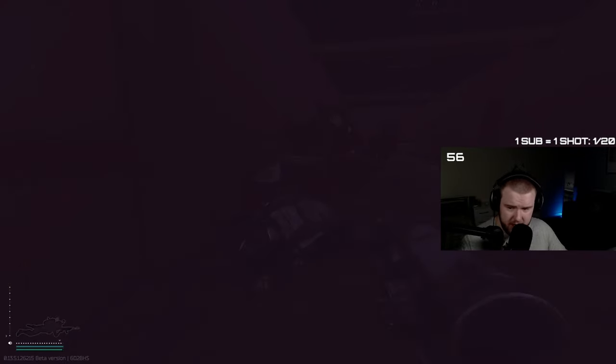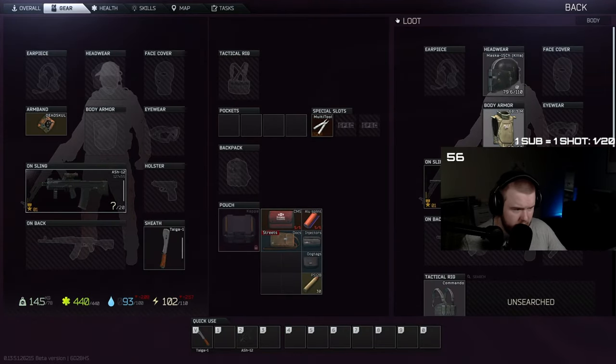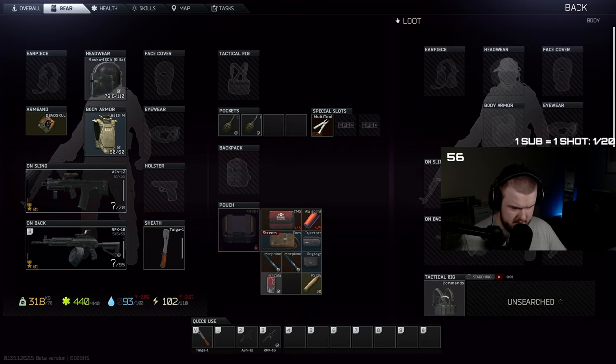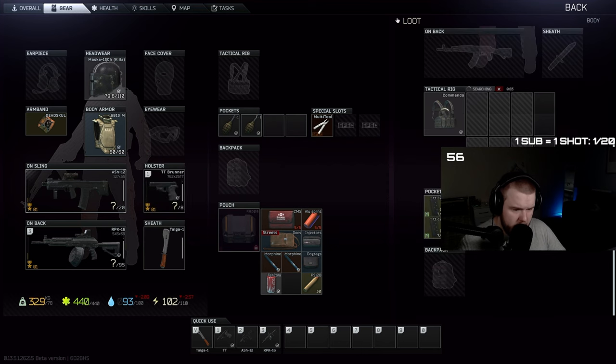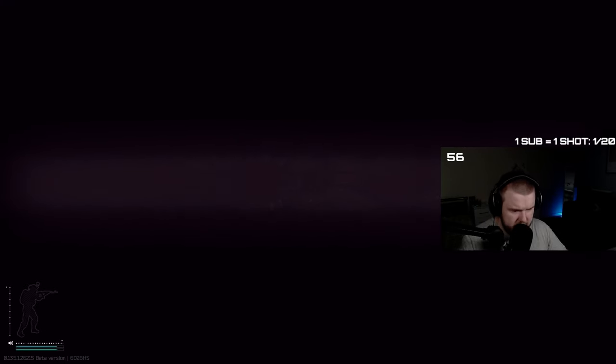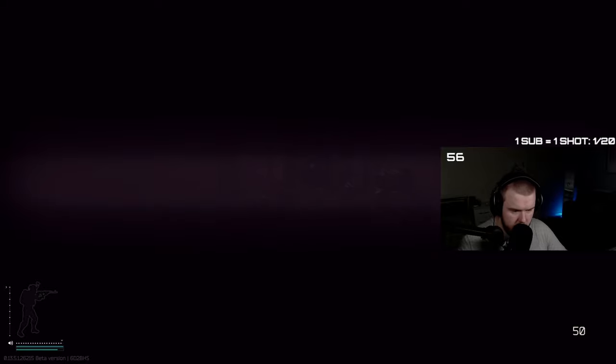We're going to check his pockets — this is what I was saying about the rat rig. We can just throw off all our stuff, throw on his armor, throw on his stuff, and now we can check for a keycard. I really hope we get one — I don't think we did. We can throw on his rig. He usually spawns with an RPK, he can spawn with a PP19, and many other things. There's not really a point taking flashbangs anymore because he doesn't aggro to them.